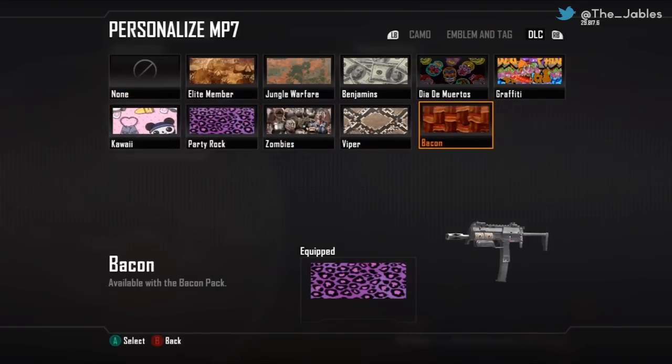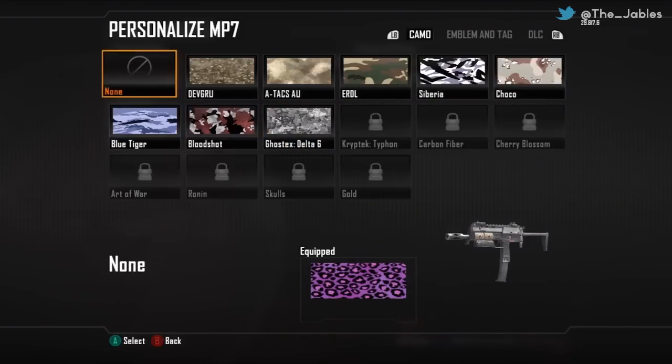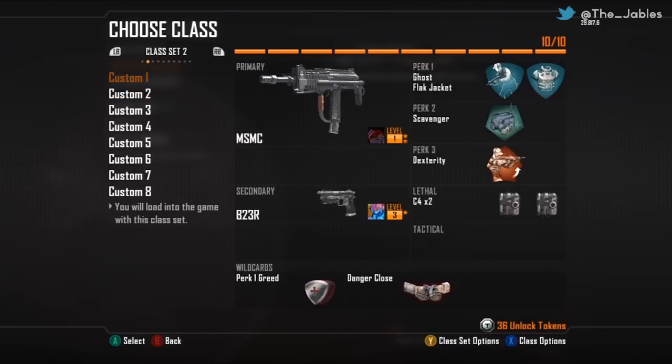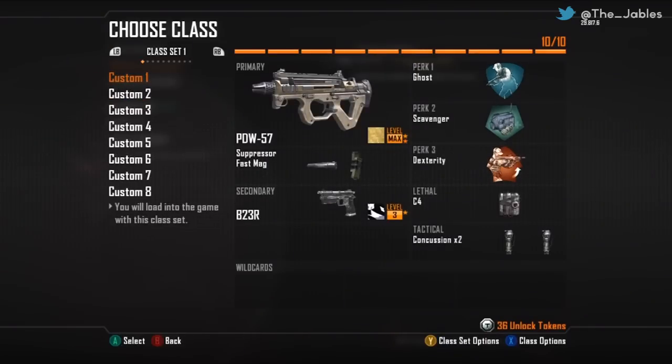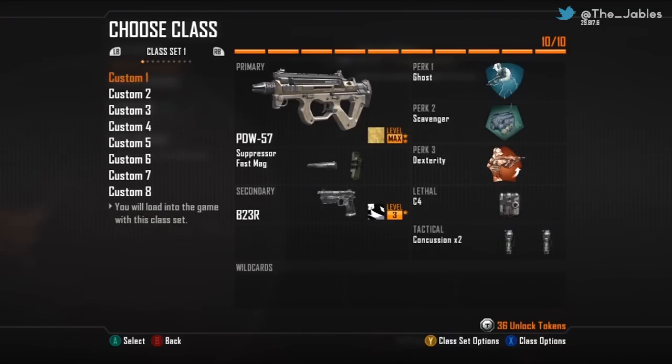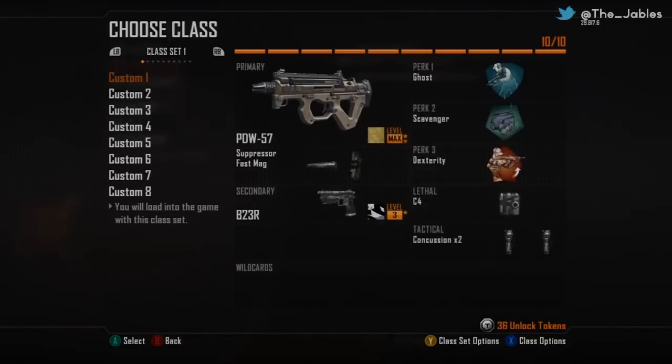My first thought when this was first released was like holy crap, you're going to be able to get up to 100 custom slots. That just didn't seem right to me, and sure enough it wasn't exactly what I thought. It goes off of the same type of custom class slots you already have. If you have a 5-set of custom class slots you get 10 extra, so it's like 50.